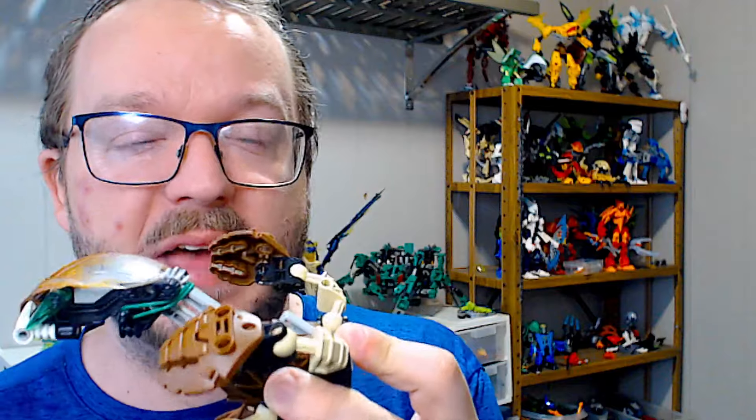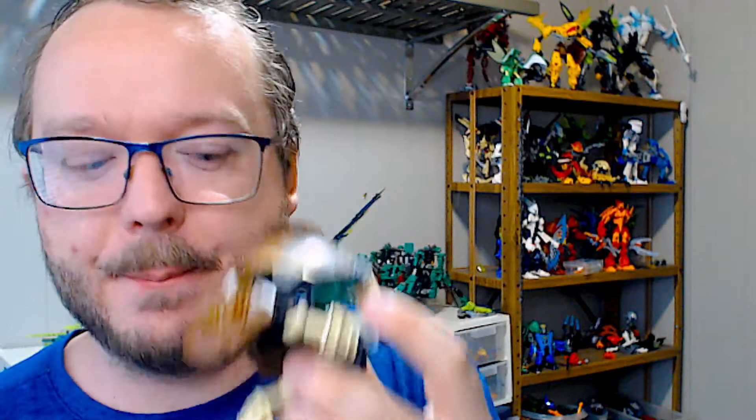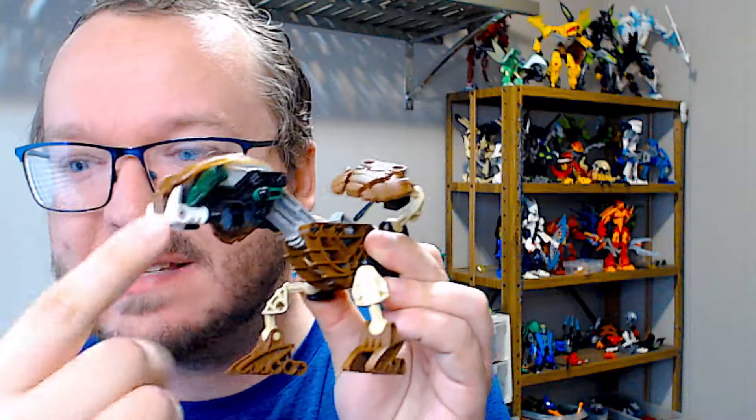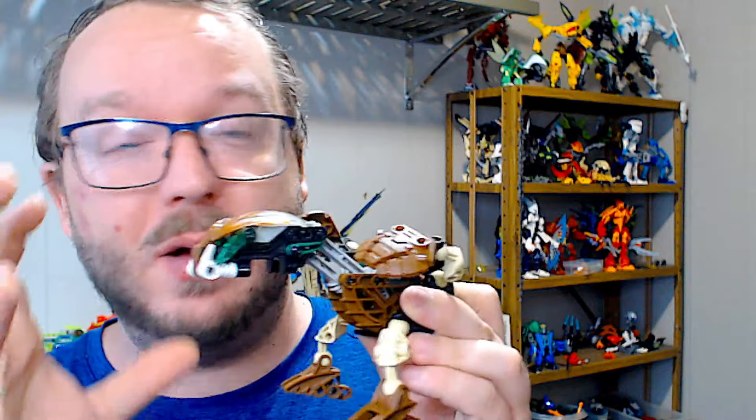A rubber band on the back of the head also allows the head to snap back to its original position. When you take all of this into account — the weight of this head and the sheer size of the front of the model — this delivers probably one of the strongest impacts a Toa can take. I would say it's on par at the very least with the Terracaba's punch, if not a bit stronger, and probably very similar, maybe not quite as strong, as the Muaka or Kane-Ra in terms of their bite.